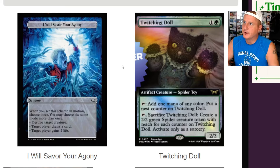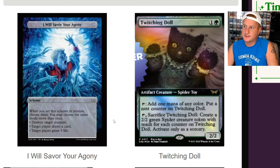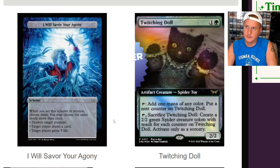So for Scheme over here, 'I Will Savor Your Agony' — when you get this Scheme in motion, choose three. You may choose the same mode more than once: destroy target creature, target player draws a card, target player gains five life. It's fun to see Scheme around.